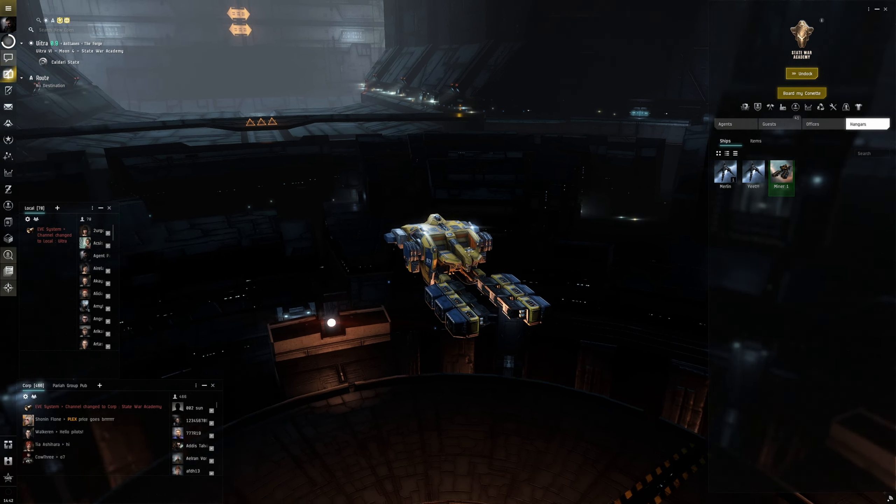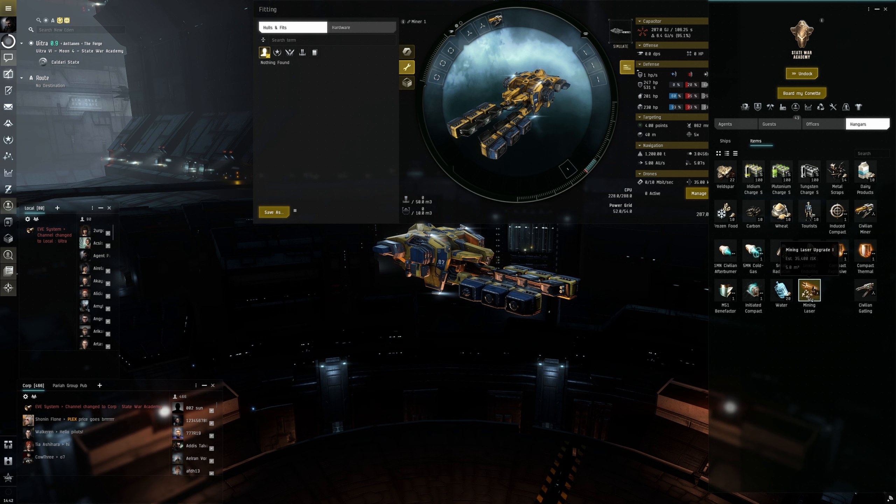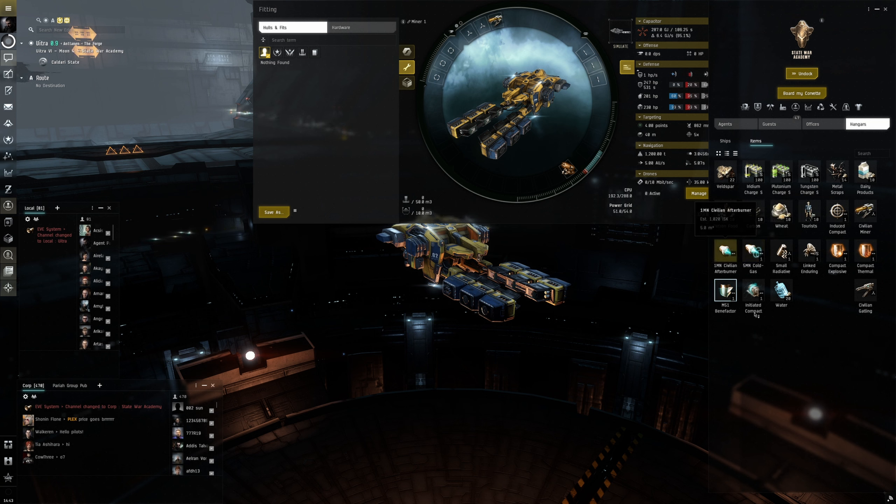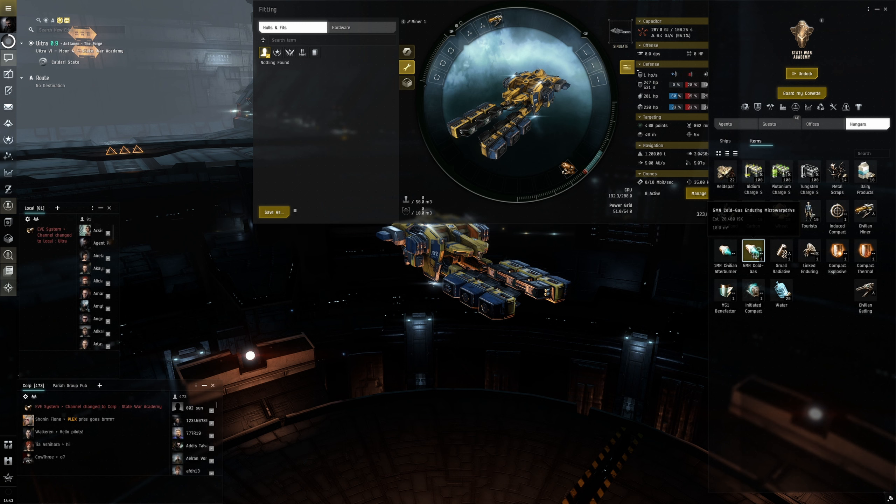Now we're in our little Venture. Let's go back into the fitting window and fit everything up. We'll fit the Miner back on there, and the Mining Laser Upgrade — put that back on. This ship is going to be way better than the Ibis. We can put a Micro Warp Drive on there, but I don't think we'd need it right now.